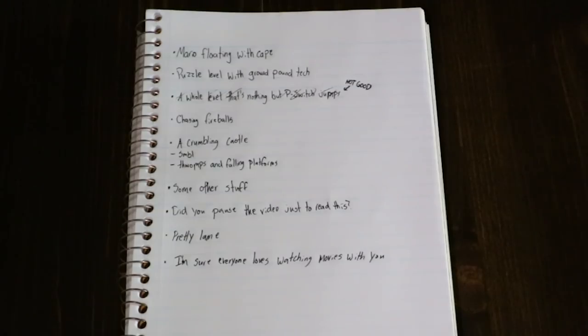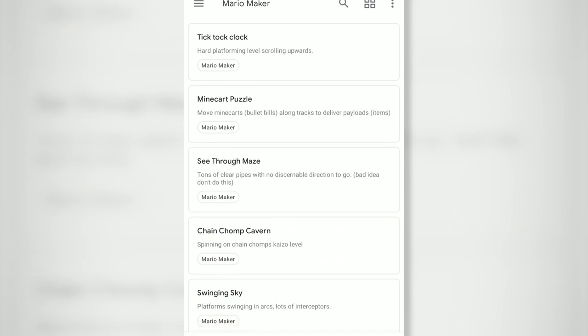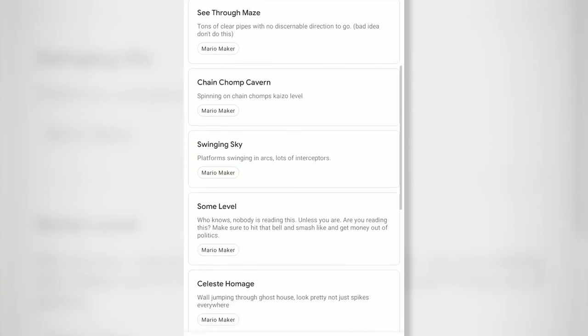Journal. Write your ideas down. You can do this in a notebook or on your phone. Jot down whenever you think of something, whether or not you think it's good enough, and eventually you'll have a well of ideas to pull from. Some ideas might jump out at you in a new light.